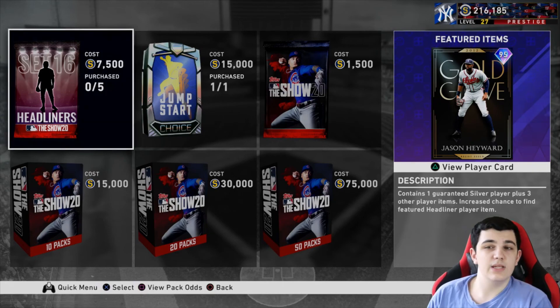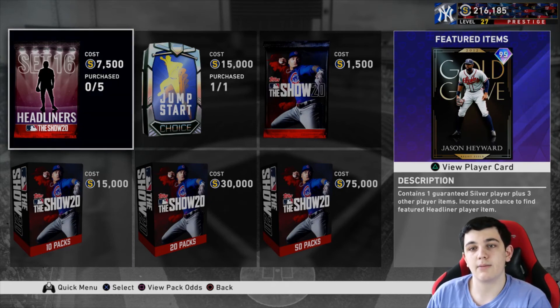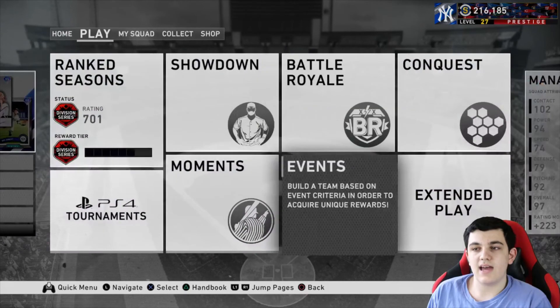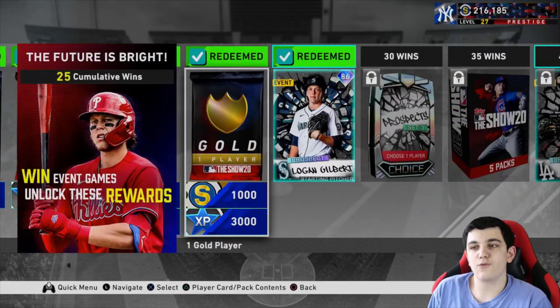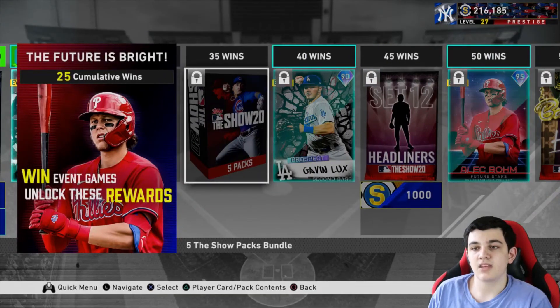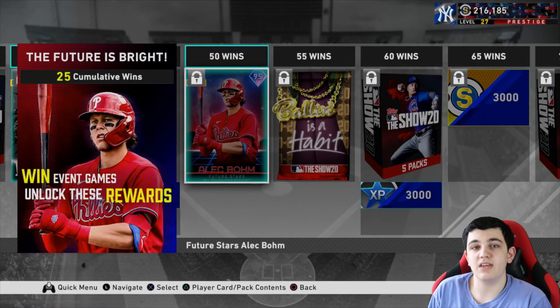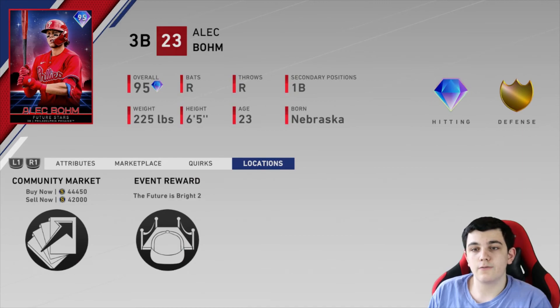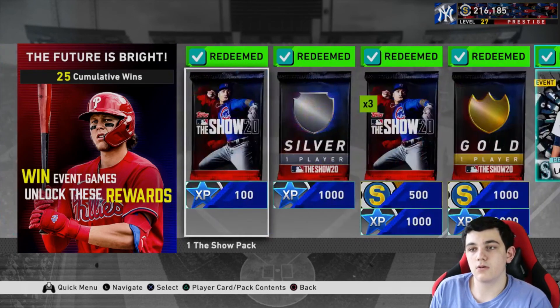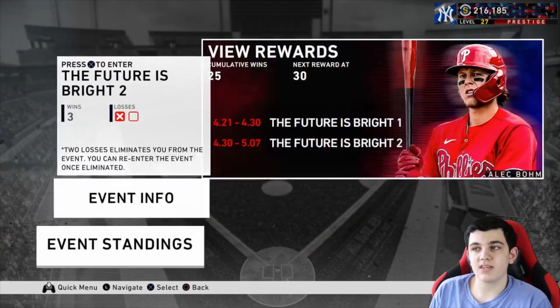Some of them weren't that good but I did pull Nolan Arenado. I did the Prospects Collection for Wander Franco and the Bonds as a Habit pack bundle. That's really helping me in the event that's currently going on — today and tomorrow the event ends, and I'm trying to get these wins because it's just free stubs. A prospect pack you could get like a Kolenick for like 30k, five-pack bundle, the Gavin Lux is like 18k — that's 50k in total — and then the Bonds pack is like another 40-something. And then you have a headliners pack too so you could get a diamond out of that. These are just great rewards so I'm trying to get the free stubs.